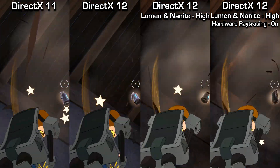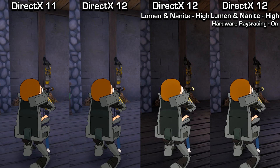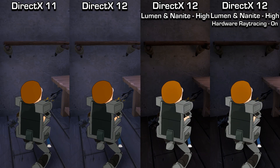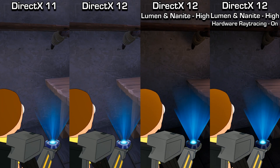Breaking items still looks quite similar between DirectX 11 and 12. There does seem to be more light bleed with Lumen though — you can see more highlights on the floor, and especially when we look against this wall you can see it's more saturated in the Lumen and Nanite versus the hardware ray tracing.